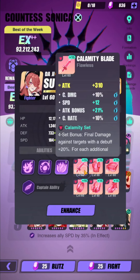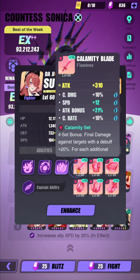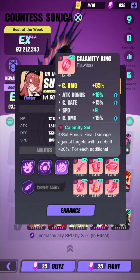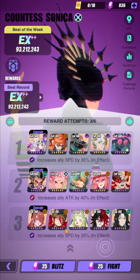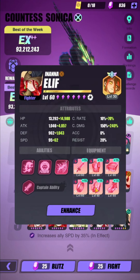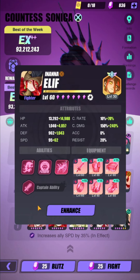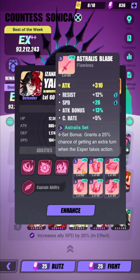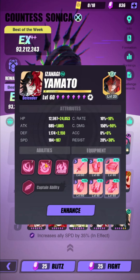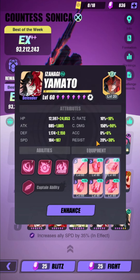Let me just show you the team real quick. I think it's better to give her the Harmony set but my Calamity set is pretty insane — look at this, pretty much perfect gear for this four-piece right here. You want her on the counter set because Elif wants as many allies on the counter set so she can pursue with her S1 and then S3 as well. Sachiko will be on the Ocean set, Yamato will be on the Astral set with a lot of speed because you want him to constantly cleanse and also get a bunch of turns.